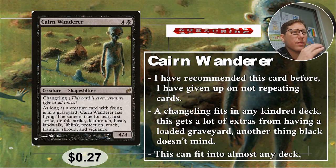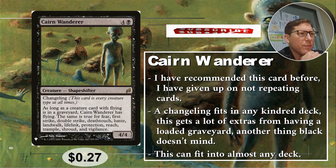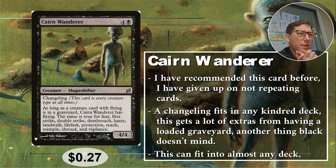Number four: Cairn Wanderer. Four and a black for a 4/4. That's not bad, not great. It's a changeling, so that's nice — changelings are all creature types, so any kindred deck you throw this into, it counts as one of them. Gets a lot of things done.